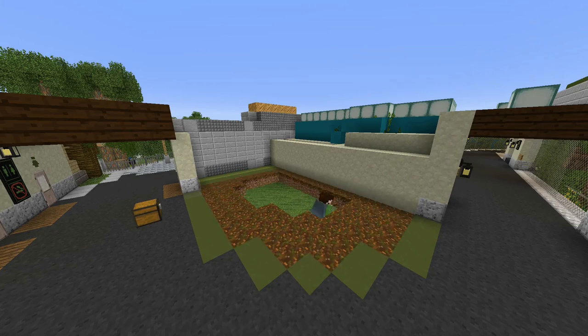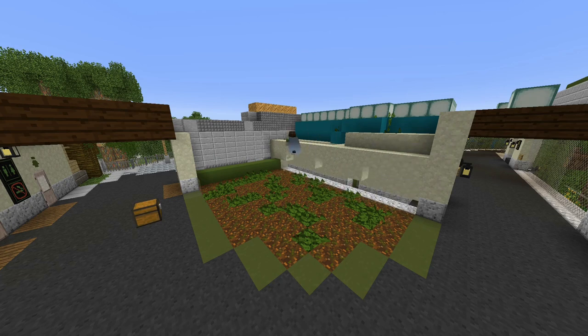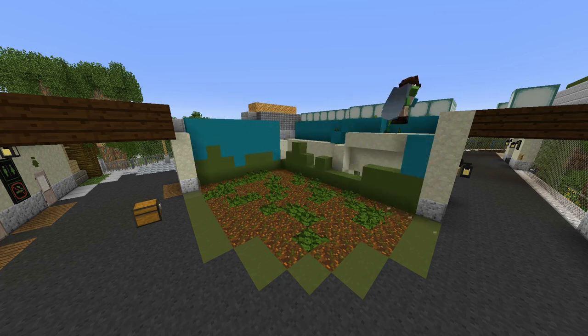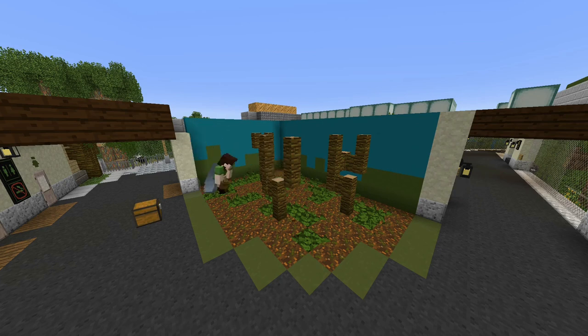G'day everyone, welcome to another episode of Birdhouse. In this episode I will be continuing the oceanic region area. Last episode I built the cassowary enclosure with a cafe out front of it, and I'm really happy with how that turned out. I also added a little toilet in after that episode finished, so you can see that on the side. That looks really good.